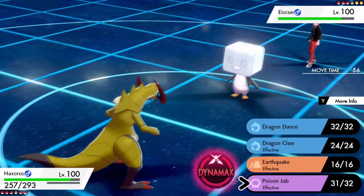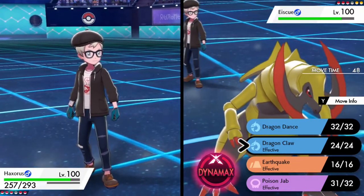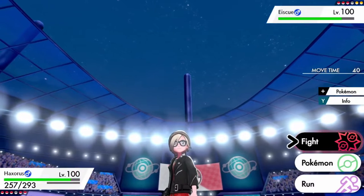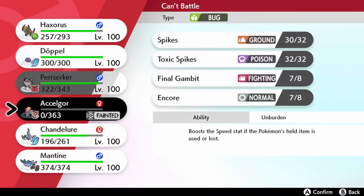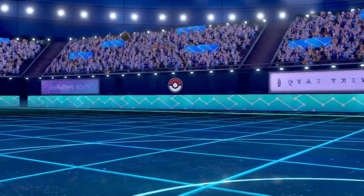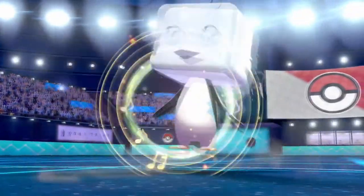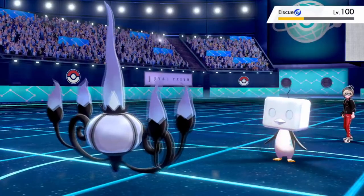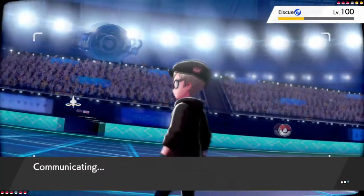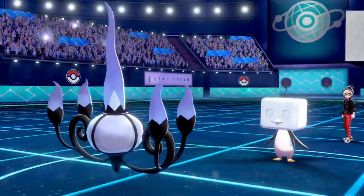I'm switching to Chandelure because it's probably a Salac Berry set — if it Belly Drums, that's fine. It doesn't get its Salac boost yet, and my Chandelure still outspeeds it. Also, if it uses Sub, Chandelure is Infiltrator, so Chandelure is actually the best switch-in I could possibly have — able to infiltrate through screens and substitutes. He does go for Belly Drum, which is fine. Belly Drum also triggers Ice Body, but Ice Body only blocks physical moves, so if I attack with a special move the Ice Body's HP goes down. We play Shadow Ball and manage to take it down, which is really great for us.